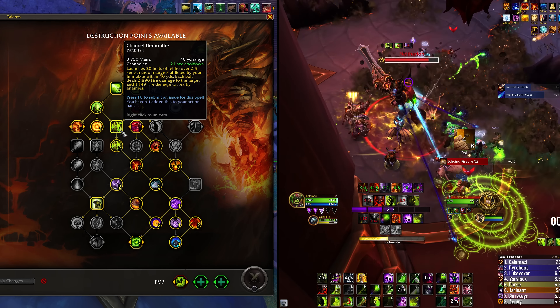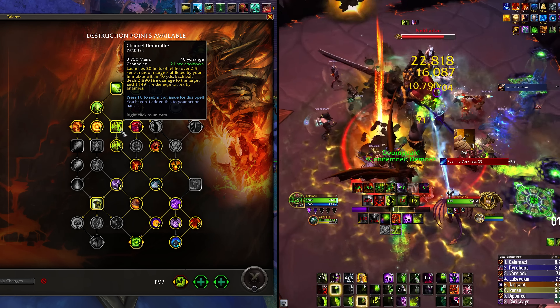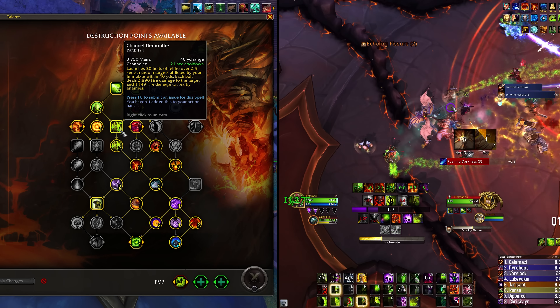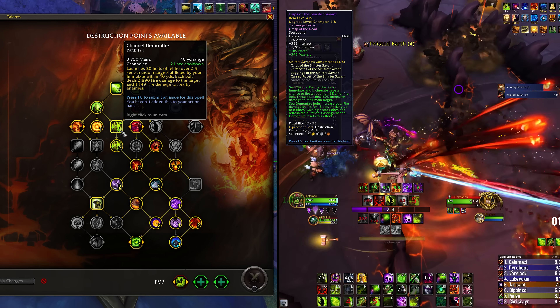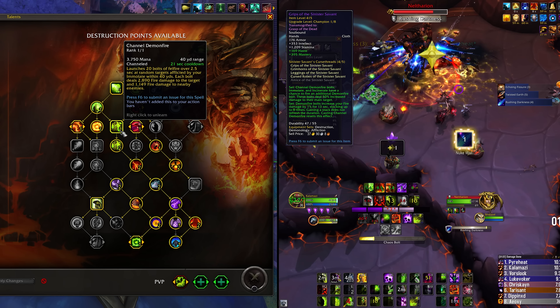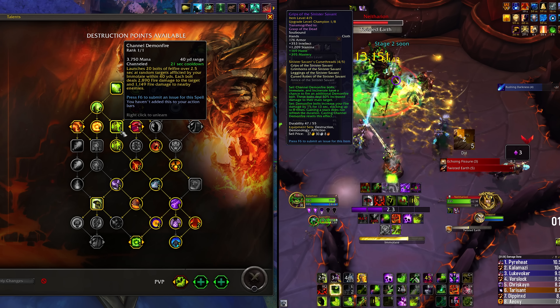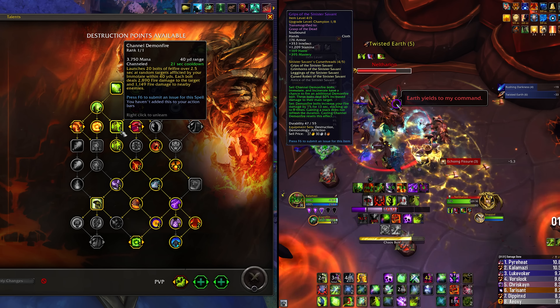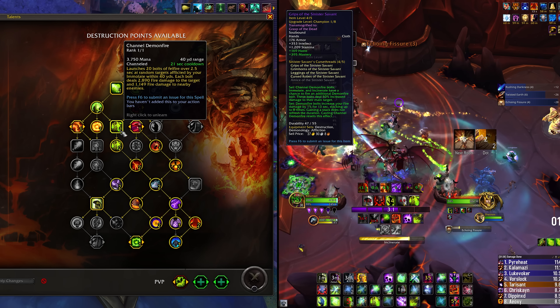Destruction Warlock is very strong in single target currently. The builds are very customizable — you can play a Havoc-based build or a more single-target build with Channel Demonfire. The biggest reason the tree is changing to incorporate CDF is because of the tier bonus heading into 10.1. For every Warlock spec, the tier set revolves around a talent in your class tree, and for Destruction that talent is Channel Demonfire. The two-piece makes Channel Demonfire bolts and Incinerates have a chance to fire an additional Demonfire bolt dealing 50% increased damage to the main target.